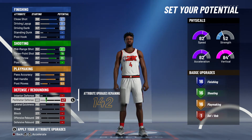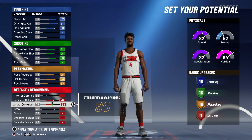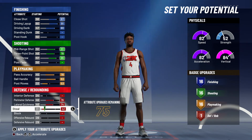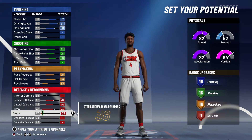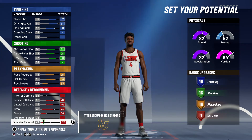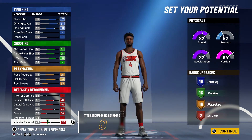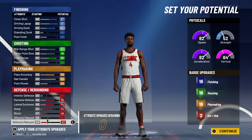That'll give you 16 playmaking badges. Lastly for defense and rebounding, you're going to max out your perimeter defense, max out your lateral quickness, bring your steal up to a 74, bring your block up to a 46, and bring your defensive rebounding up to a 52 — and that'll get you two defense and rebounding badges.